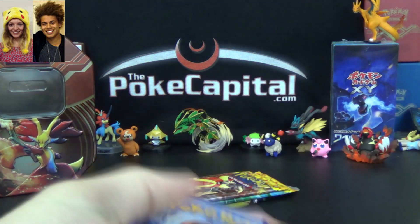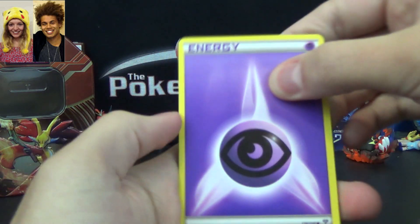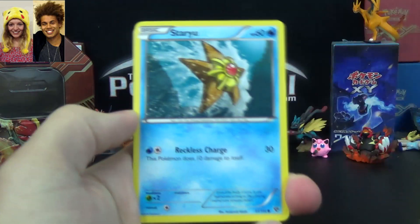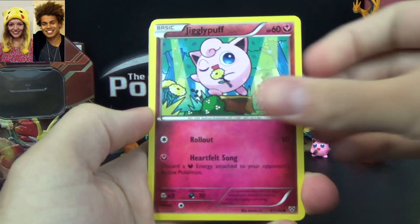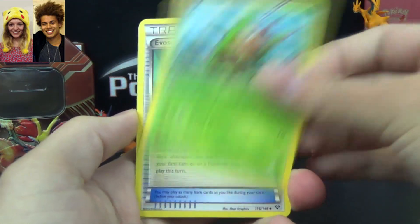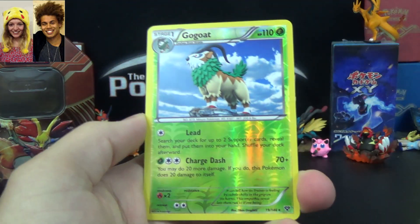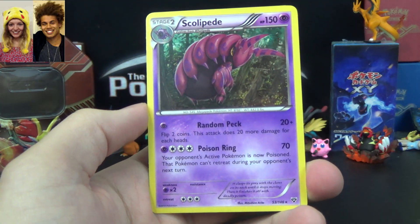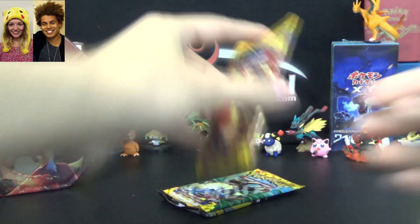So I'll start things off here with the pack of XY Base Set, and we got the power of a Psychic Energy to start things off. Staryu, Doduo, Pumpkaboo, Jigglypuff, Mr. Mime, Quiladin, Evil Soda, Go Goat — that is a Reverse Rare — and a Scolipede with Random Receiver and Poison Rain.